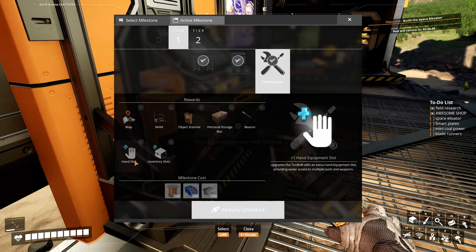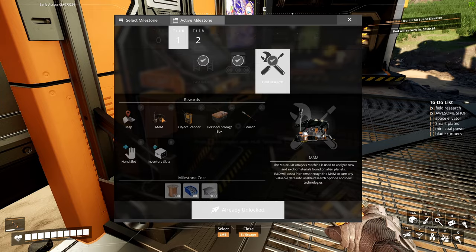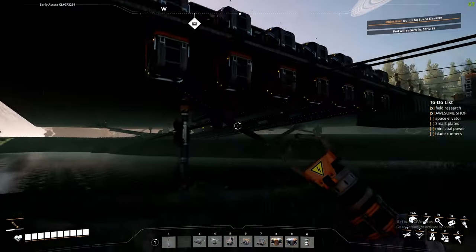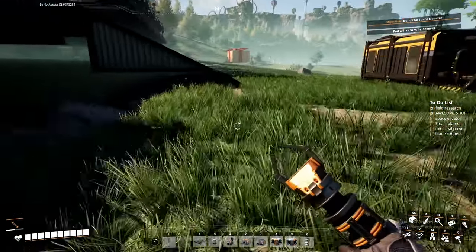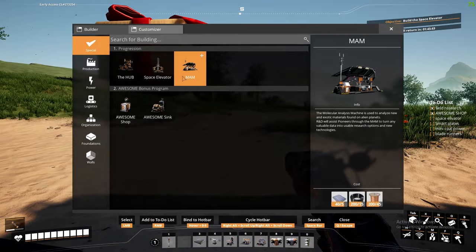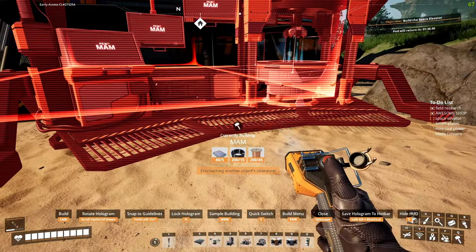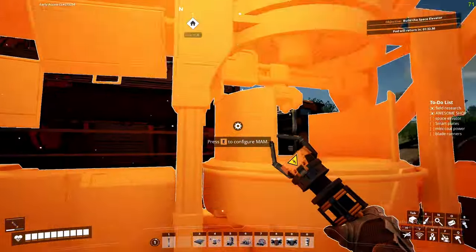We also unlocked a few other things. We've got our object scanner, a map, another hand slot, another item storage, and we also have the M.A.M., which is pretty cool — you can do a lot of neat stuff with it. We need to get some reinforced iron plates so I'm going to grab those and build the M.A.M. I'm thinking right over here would be a pretty good spot for it.